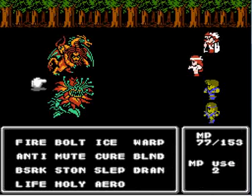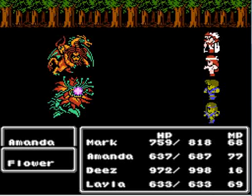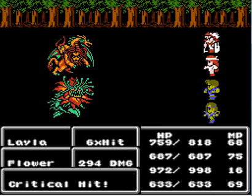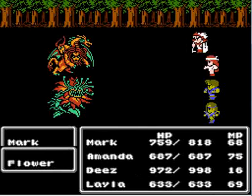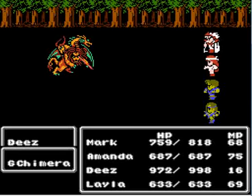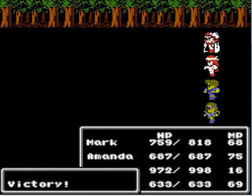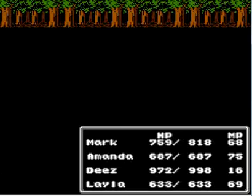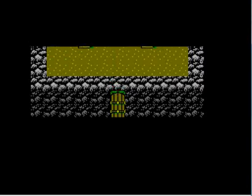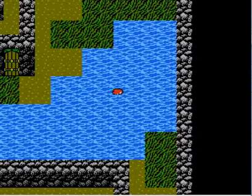Mana's going to do very little other than cast Drain for the rest of this battle. I want Drain at at least level three before I enter the next dungeon. I may decide after this dungeon to take some time to train some spells. Holy will not be trained in any real sense — I'm just going to cast it every once in a while just so I can say, 'Ha ha, I Holied you.'